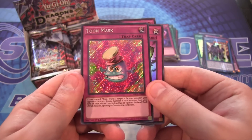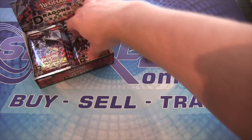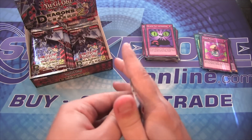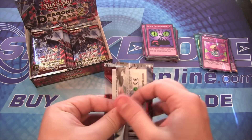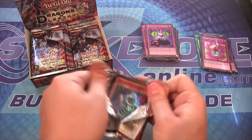Toon Mask. I have a few of those now — I have more than a playset. That one must be the easier Toon card to get as a Secret Rare, at least for me. Might be someone else out there that's getting all the hard-to-get ones and then they can't get Toon Mask. You never know sometimes.